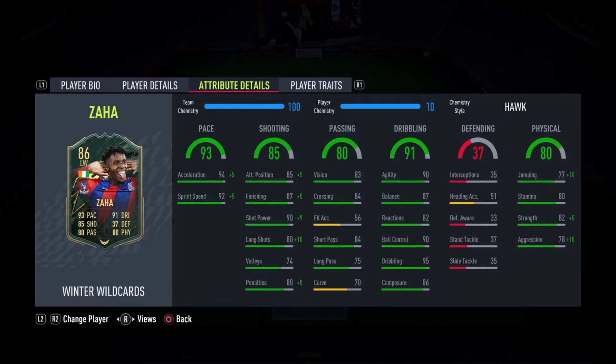Shooting stats here are solid. Finishing and shot power is very nice, decent long shots. Not the best volleys, and pens are solid, though they don't really matter too much. Passing stats look okay, nothing amazing. Dribbling stats here look really good apart from the reactions, but apart from that, looks really solid.